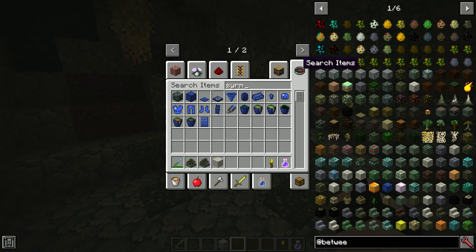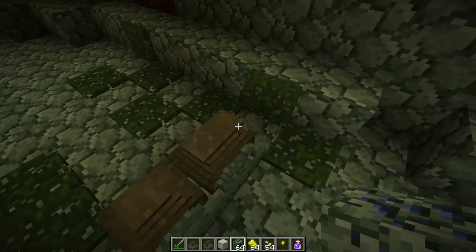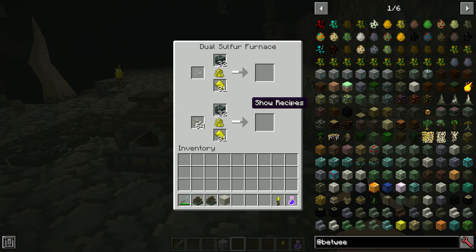If we grab some cymerite and some limestone flux, every time you smelt something with limestone flux it's going to consume one limestone flux. The chance that it actually doubles — it's not 100%, I don't even think it's 50% — but it does double pretty reliably. You can see right there it didn't double. It's definitely worth using if you need a lot of cymerite or a lot of octane and you don't have other ore-doubling mods.